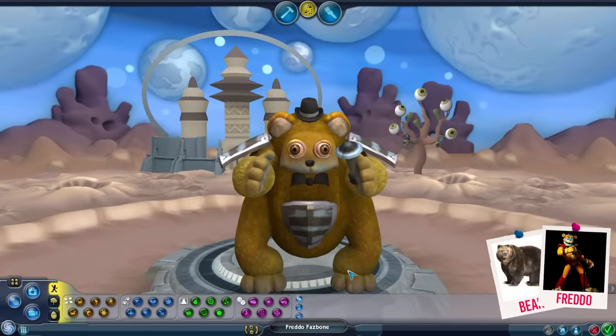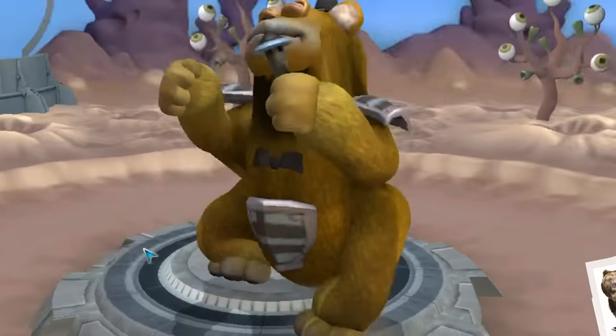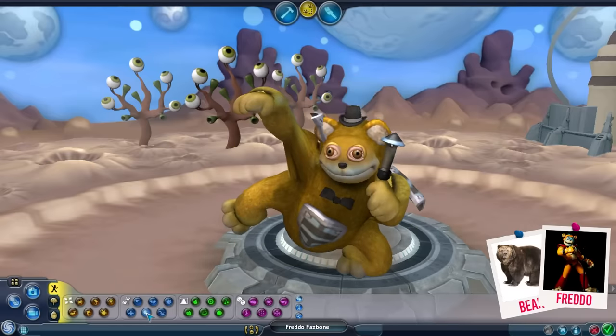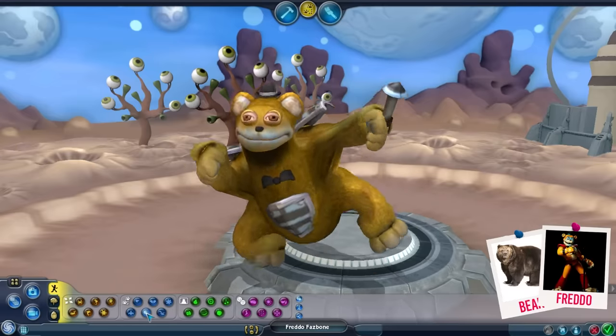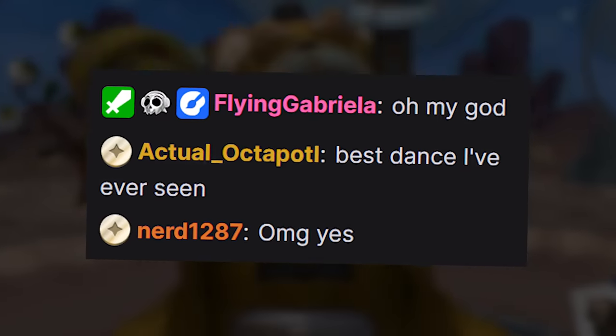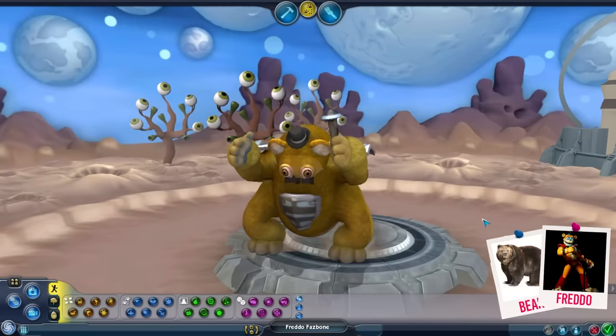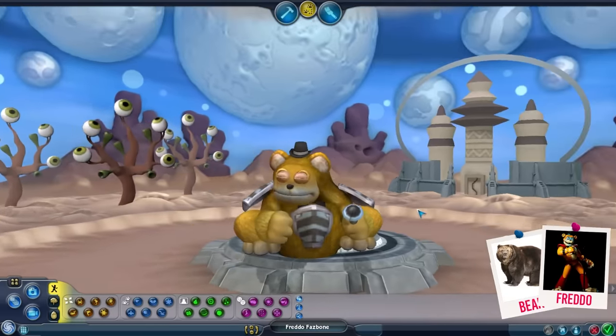Freddy, it's time for you to perform for us. Give us a little bit of a dance, Freddy. You know what? Unironically, that works pretty well. Oh, if only he could dab. He's perfect. When you sit down, let me see what happens to your body. That's really cute.